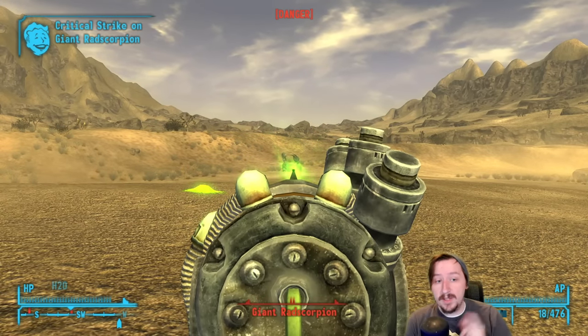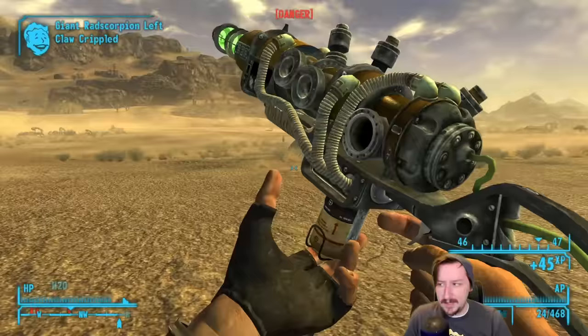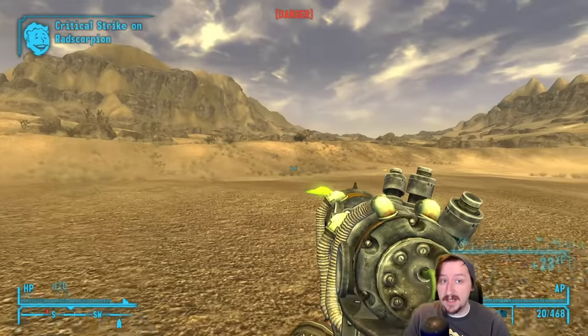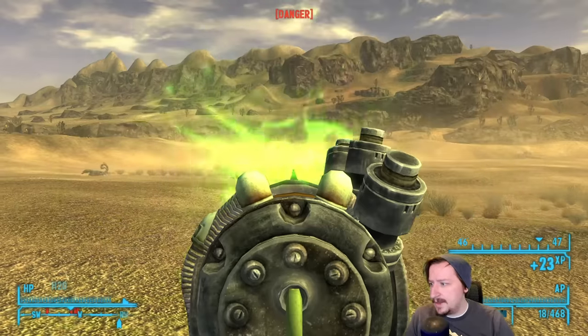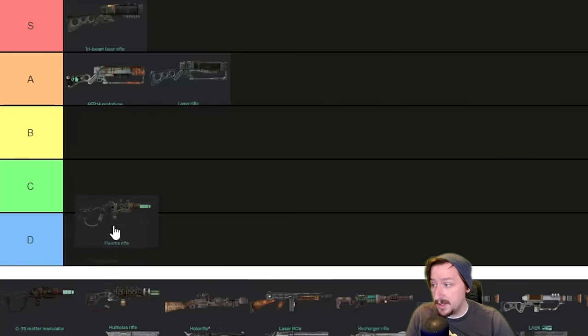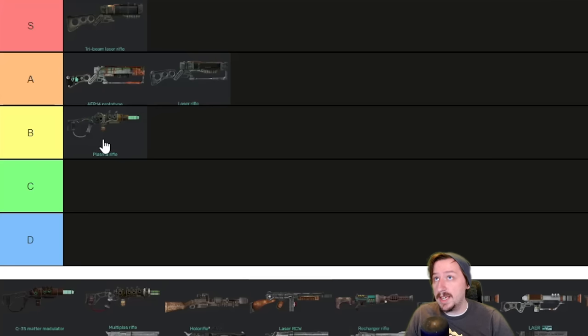You can get one modification for the regular Plasma Rifle, which is the Plasma Mag Accelerator. That just doubles the speed of your shots, making it a lot more consistent at medium and longer ranges — pretty nice. I usually don't use the Plasma Rifle as much as the Laser Rifle. It's still pretty solid though. I'm going to put this up into high B tier — not my go-to over a laser rifle, but not a bad option either. If you want more damage per shot or more damage per cell, you could go with the Plasma Rifle. You could always take both — use the Plasma Rifle for close to medium range and the Laser Rifle for long range.